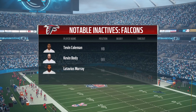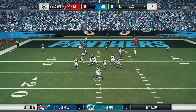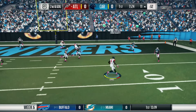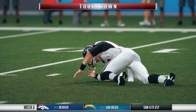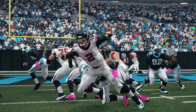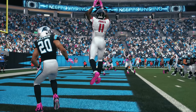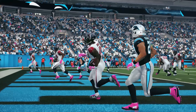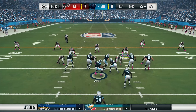On first and ten going play action, Matt Ryan connects with a wide-open Josh Gordon in the middle of the field, putting us in goal-to-go territory. On first and goal we pitch off the left side but Robinson goes nowhere, tackled by Thomas Davis. On third and goal, Matt Ryan takes a quick three-step drop and fires the slant to Julio, who comes down with it for the score — though Ryan paid a price hanging in there with linebacker pressure. Just like that, we go up seven to nothing.